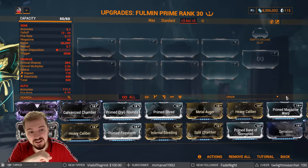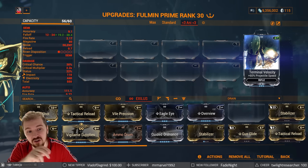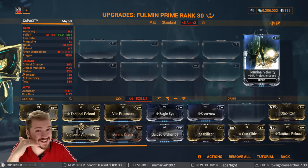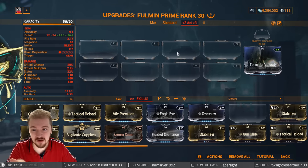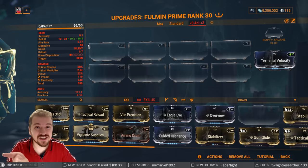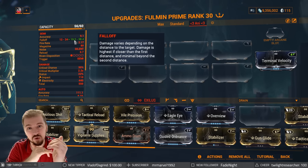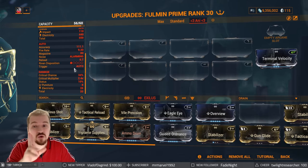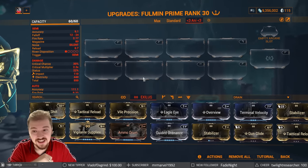Definitely unlock the Arcane slot and the Exilus slot as well. In the Exilus slot, your best-in-slot is going to be Terminal Velocity — 60% projectile flight speed. It increases the range of the weapon so you'll be able to hit targets up to almost 40 meters, and more importantly it increases that drop-off to 19.2 meters, so you get full damage up to 19.2 meters on the normal projectile. You don't really have drop-off in secondary fire mode, so it is definitely quite beefy.